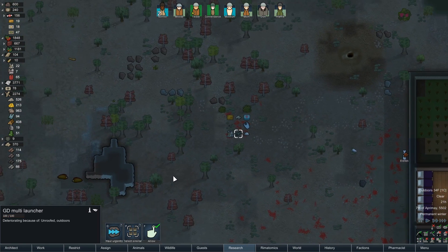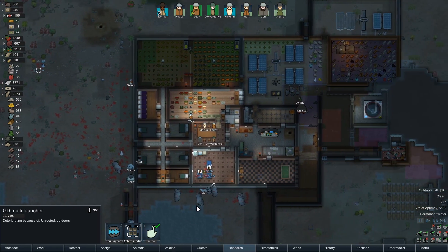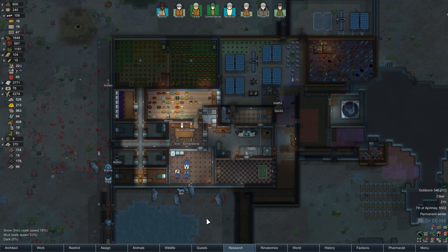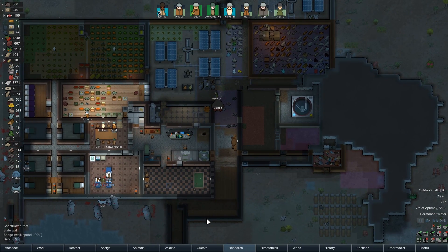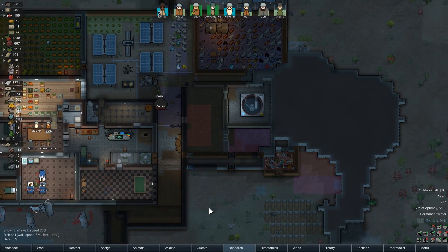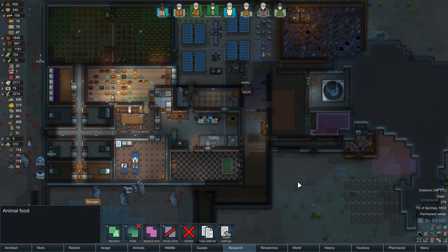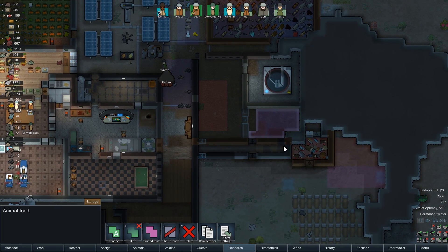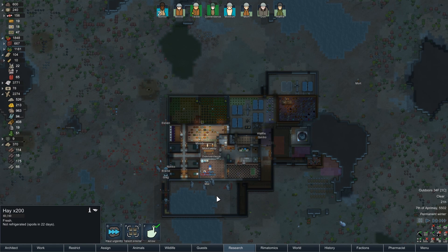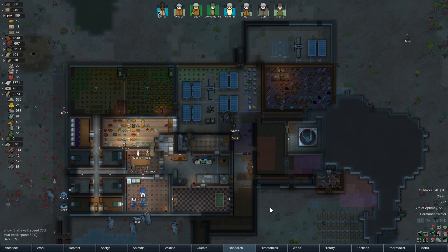We got a multi-launcher up here too that we may end up using, in addition to the usual food and stuff, which I should set to priority hauling. Speaking of food, I'm going to shift some of my storage zones around. I don't really want most of my animals coming in the base at all because they're tracking a bunch of dirt around, so I'm going to make them a separate food space out here. This is going to contain hay, disgusting meals, kibble and stuff, and that's it. I'll probably pop a vent in here so it stays cold.